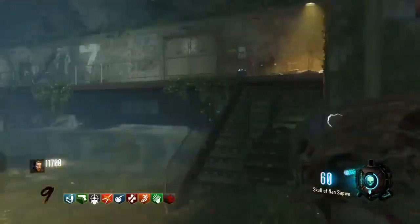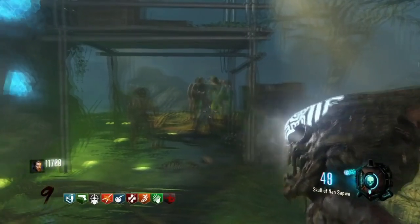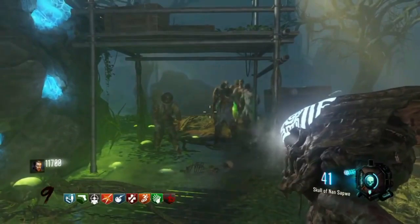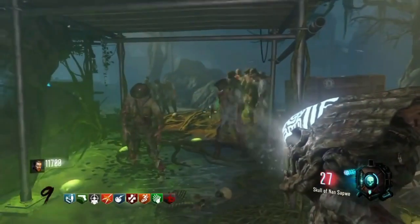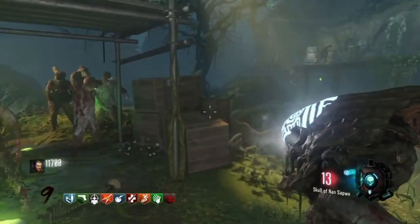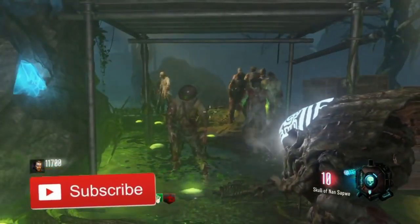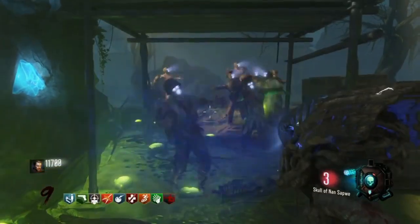Most people spam it and get it wrong, so make sure you guys don't make that mistake. Once you got the meter frozen, just mesmerize the zombies — if you guys don't know how to do that, just left trigger them. Mesmerize the zombies until your skull counter is at 5, and when it hits 5, just vaporize the zombies by pressing the right trigger. After vaporizing, the skull should be at 0.